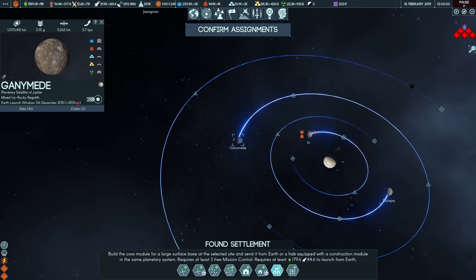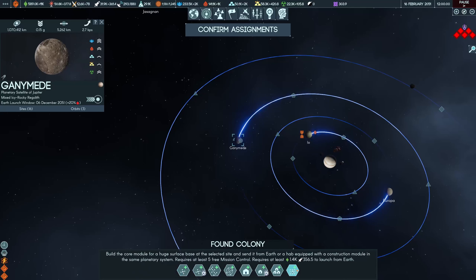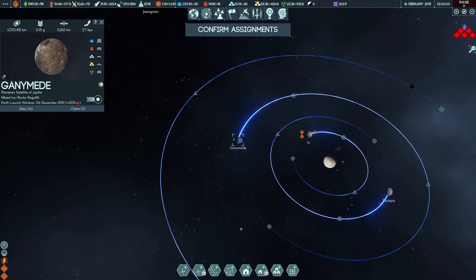Next size up you've got the orbitals and settlements. These require three mission control and have additional slots you can put modules in, and also you can build tier 2 modules. Even if you've discovered them, you can't build any tier 2 modules on a tier 1 structure or tier 1 core. And finally you've got the colony and the ring — the tier 3 structures — even more slots, letting you build tier 3 modules.